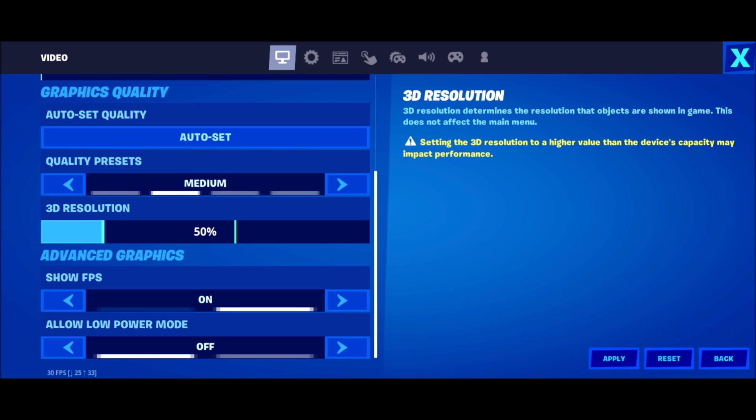After that, you have Show FPS. I really recommend turning this on — you want to see how many FPS you're getting when running the game. There are some Android software that can also show that, but this is really nice for Fortnite because you just have to activate it in the menu.